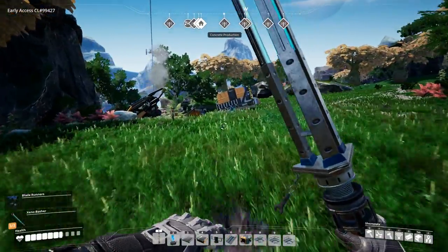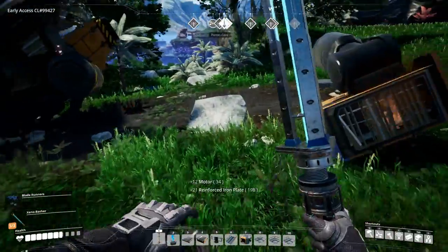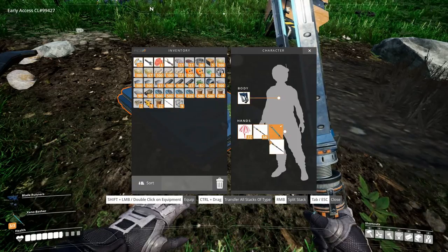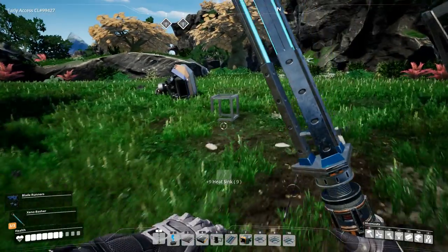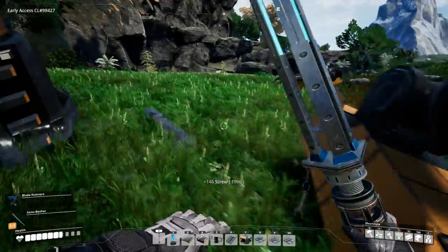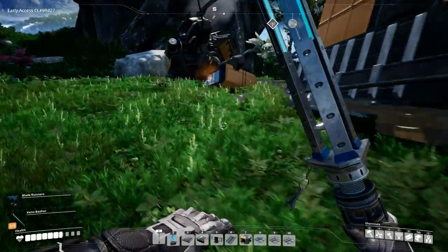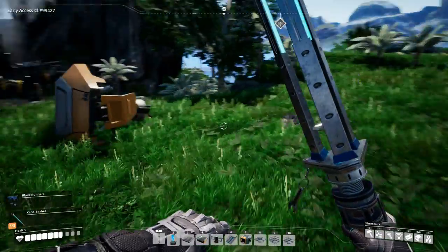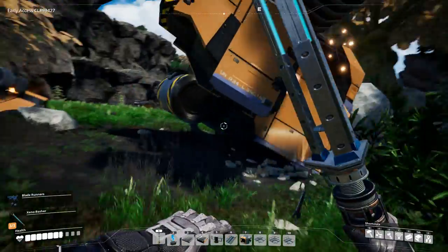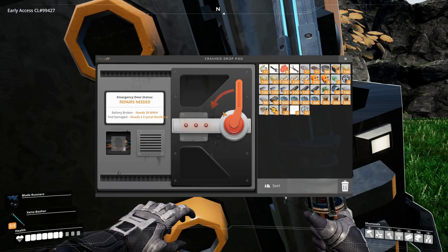Go back and get this wreck. What do we have here — more motors! Motors are always nice. Not enough space for heat sinks but we're going to get them even though I don't need them for anything yet. Modular frames — anything else? Yeah, some screws. Alright, let's have a look at the pod and see what it needs. Aw man — crystal oscillators. I can't make those on the fly.